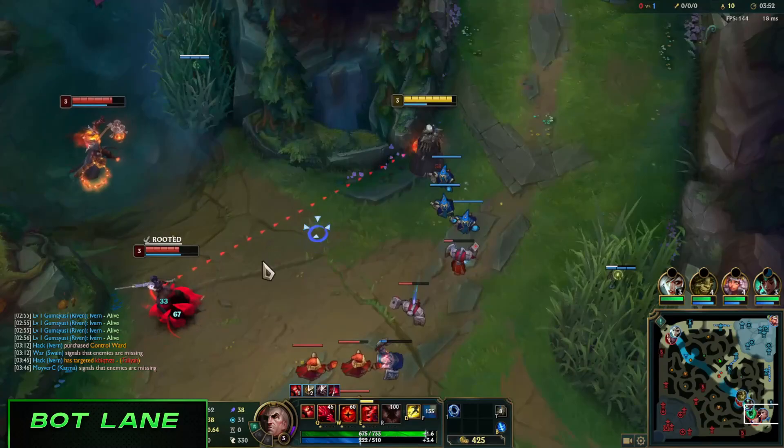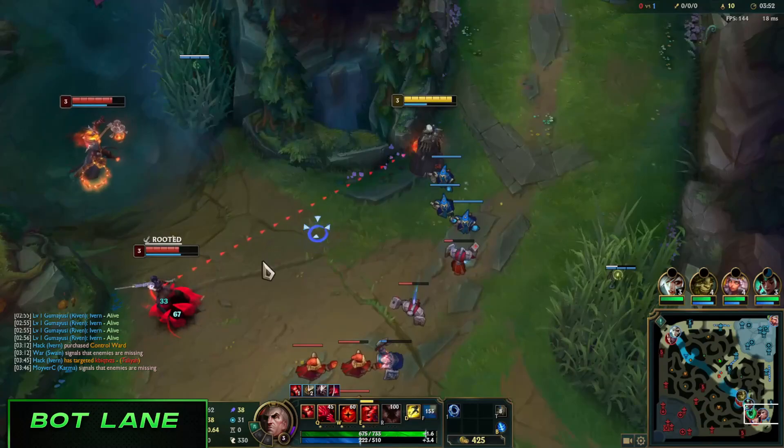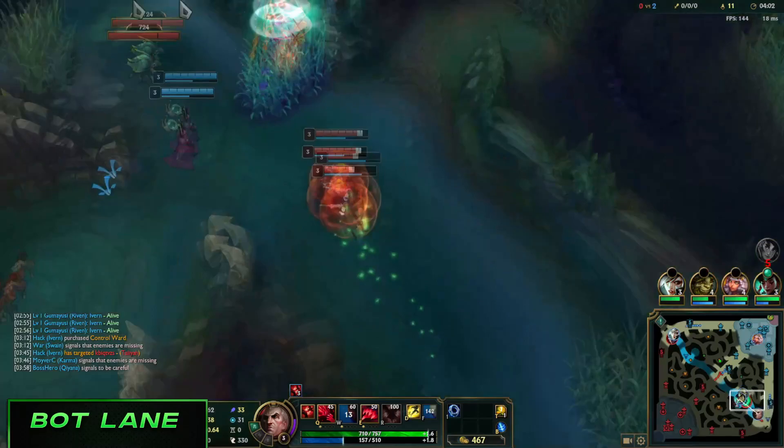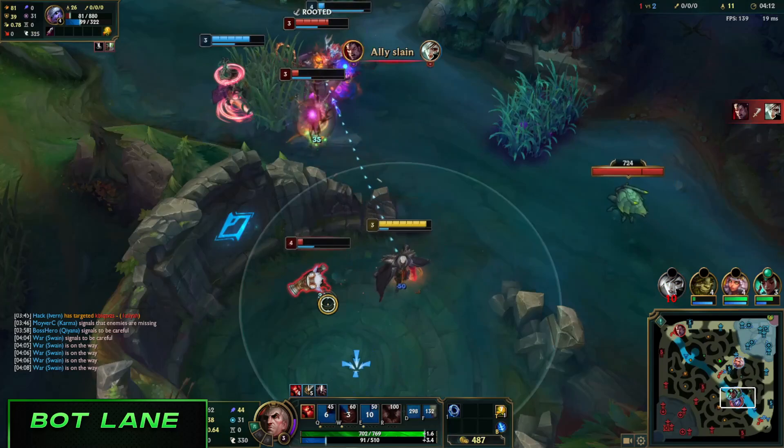Bot Carry: basically follow this entire guide from builds to gameplay. You're pretty much a mid laner, except you'll have a teammate in lane and will usually be one level behind. You'll dominate lanes with heavy CC champs like Alistar — just time your CC after theirs, otherwise Alistar may W headbutt enemies out of your W or E. This is the same with hook champs like Blitz and Thresh — synergy is really important.